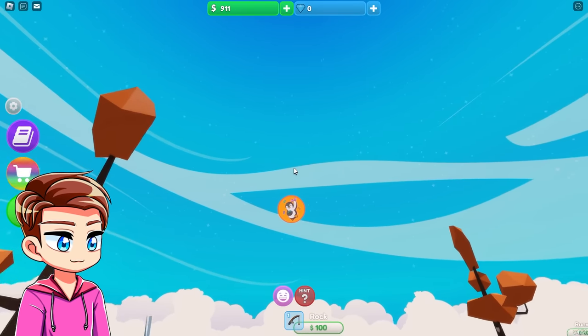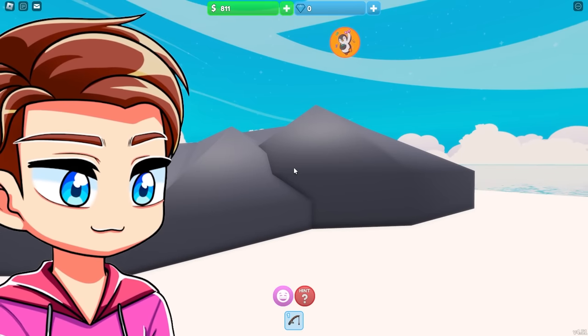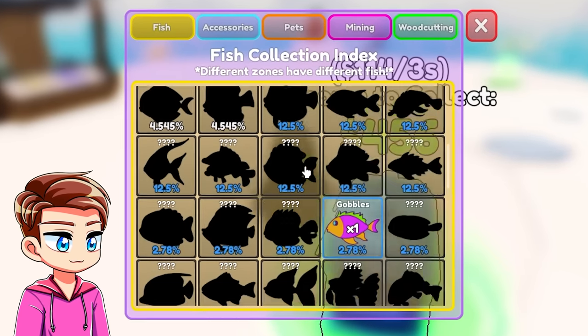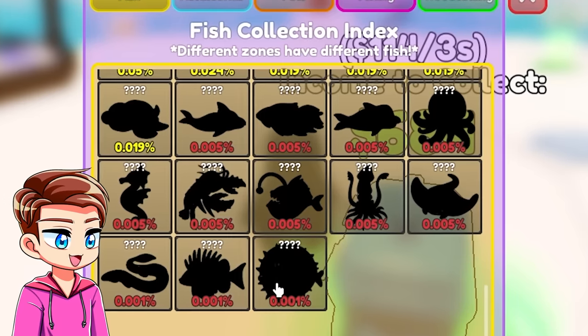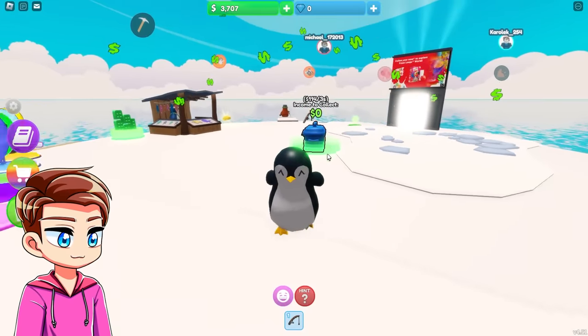It's not a boulder, it's a rock. If you look on the left side here on the menu there's an index, and we can see every single thing we can obtain in this game. Some of them look really really rare — like this looks like a puffer fish, an eel, and a lantern fish.